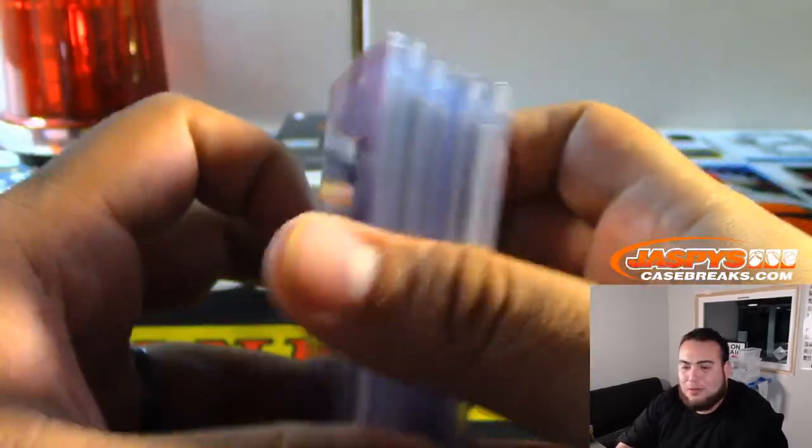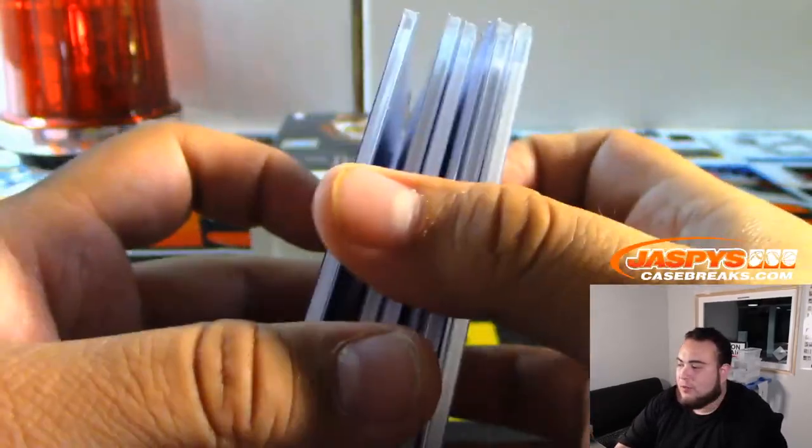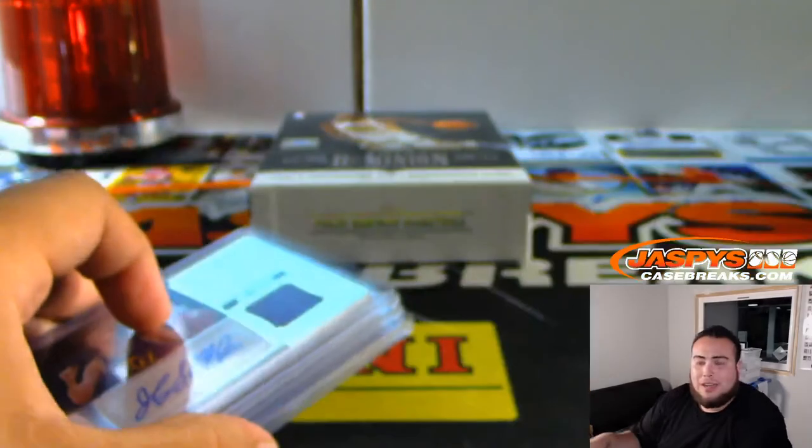Still no Luka Doncic or Trae Young — could be hiding in the last two boxes. We can run back another Dominion tonight, still more than three hours left in the stream. Jaspyscase breaks dot com.